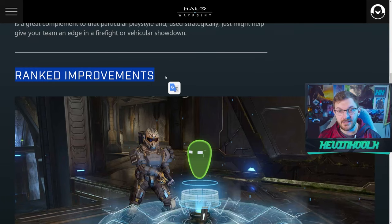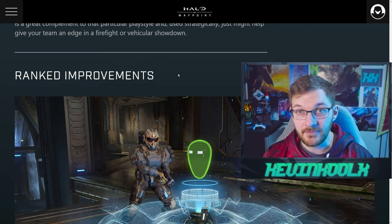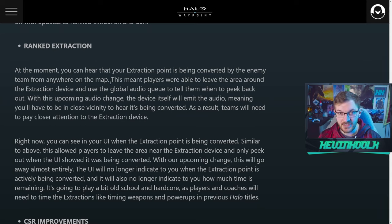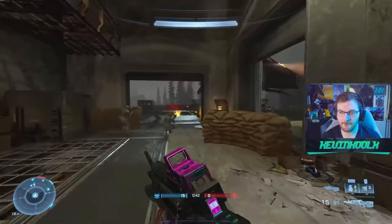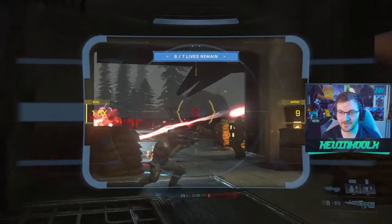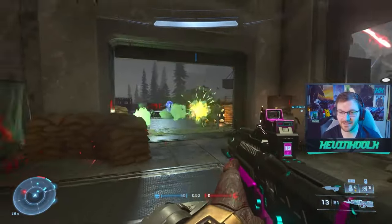Ranked improvements are coming in — this is the most popular mode within Halo Infinite. We covered this in our last video talking about the detail about what's happening with mode extraction. Effectively, you're getting fewer notifications within the game. CSR improvements mean you won't be losing your rank when you quit out of games. People have already been exploiting rank protection and things like that.